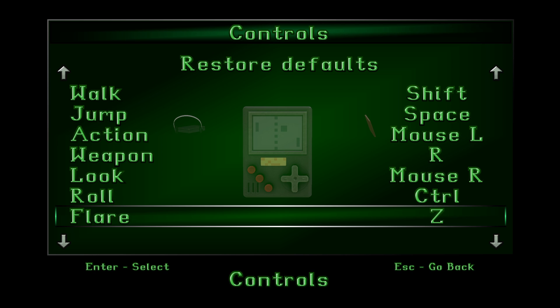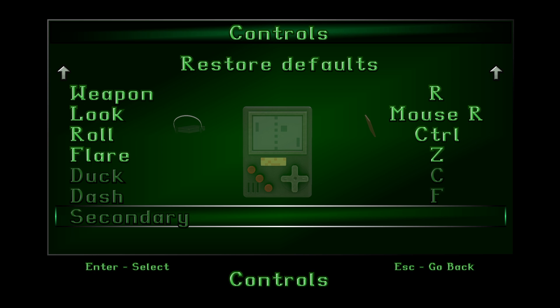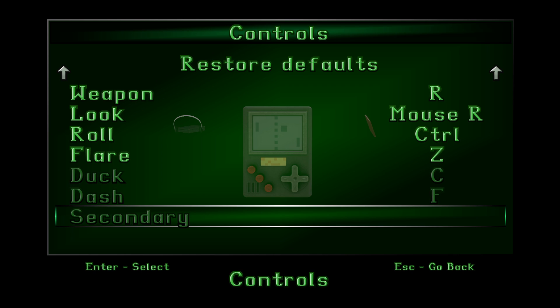Roll is Control. Z is flare. Duck is C. Dash is F. We can't use duck, dash, or secondary for Tomb Raider 1 and 2 anyways.